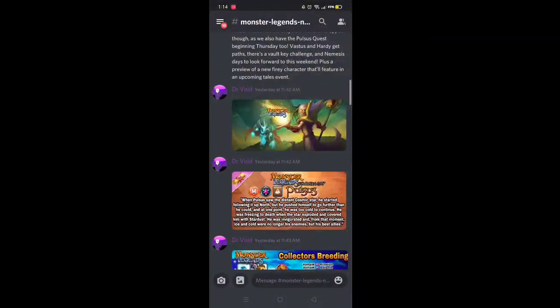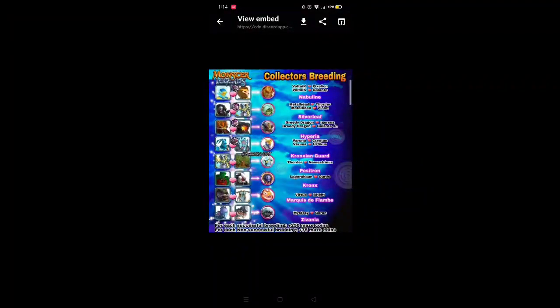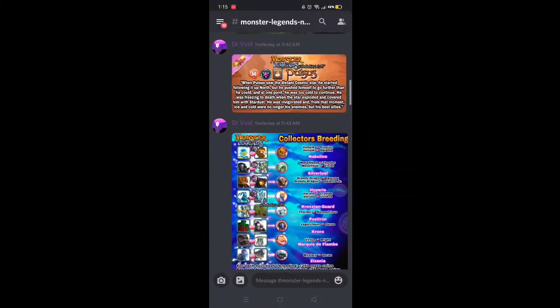We have the collectors breeding: if you breed Voltec with Pixel Lion or use Galante on one of them you'll get Nebulin. If you breed Male Head past Order or use Violet on one of them you'll get Silver Leaf. If you breed Greedy Dragon with Gersus or use Galante Jr. on one of them you'll get Hyperia. Varuna plus Cryotan or use Urticus on one of them you'll get Crunch. Guard the Entire plus Nemestrinus equals Positron. Lagartian plus Orus equals Cronks. Beauty plus Bright equals Marquis de Flambe. Misery plus Goran equals Zizania. For each successful breeding you'll get 250 maze coins, but if not successful you'll get 75 maze coins.